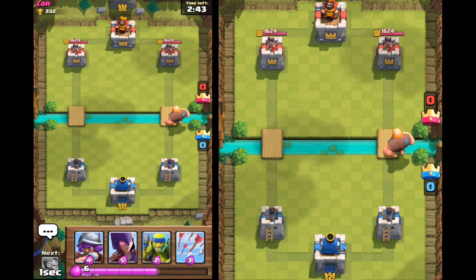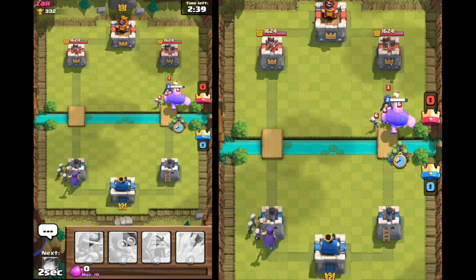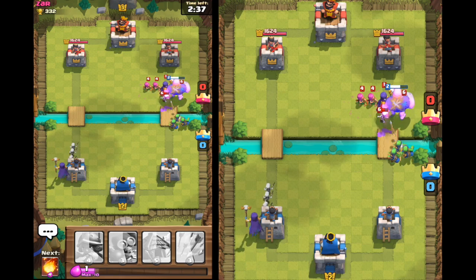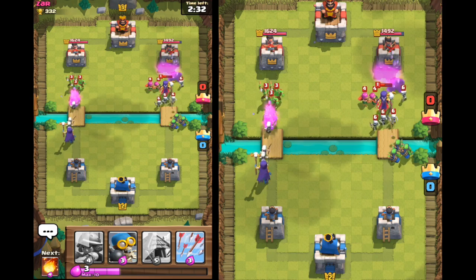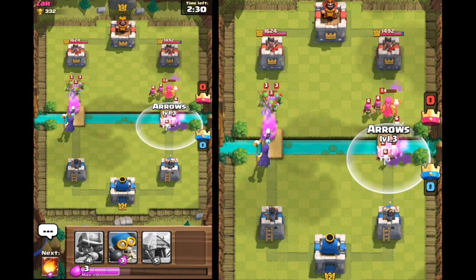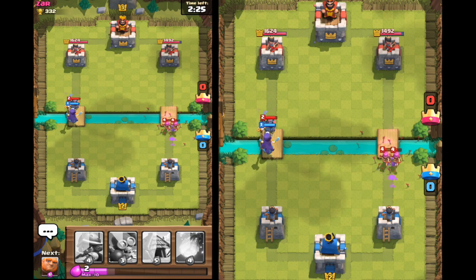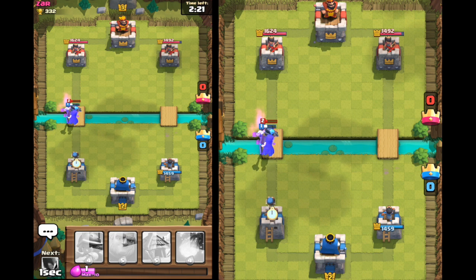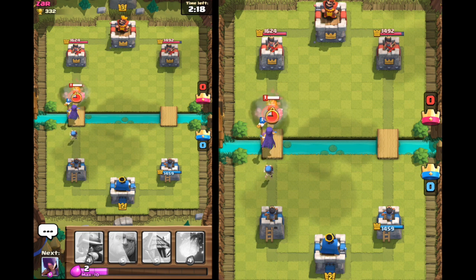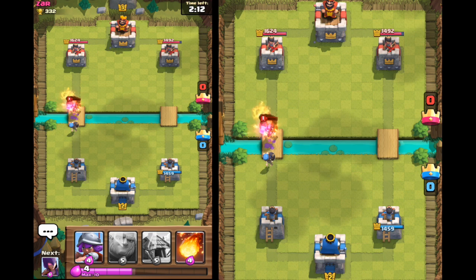I'm going to hold off a little bit and pop the giant down. I'm going to put a witch down the other side, right at the back there, so the skellies are pushed well ahead. I've got some archers to take out his witch - if you can get behind that witch it's excellent. So the witch is going to take care of that, and we've got the archers coming down on the right hand side but the defensive clan tower is taking care of that. We've got a bomber behind a witch now - oh, so close.